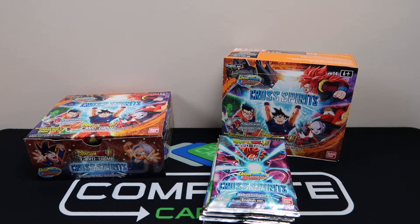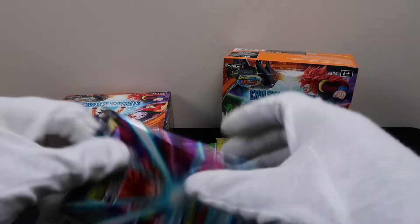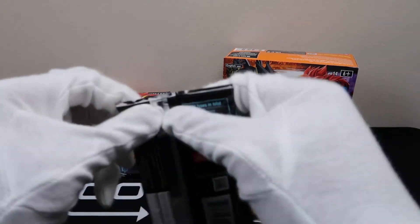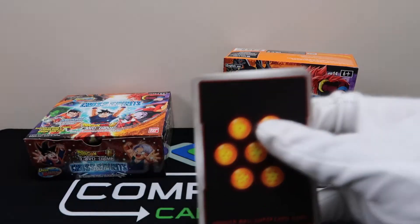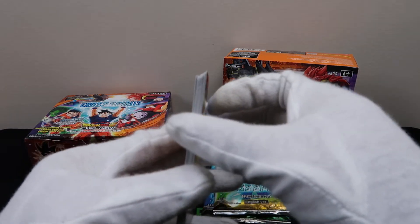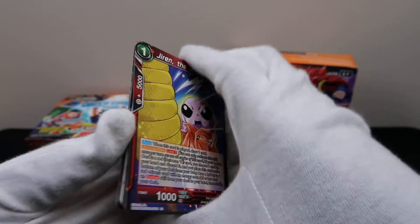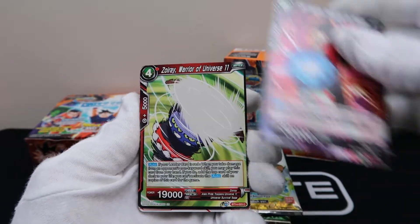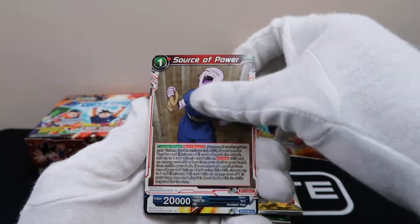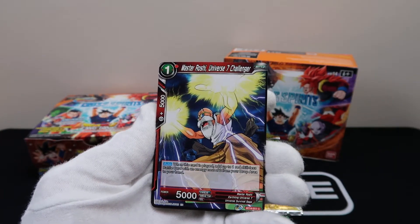Majin Buu. I don't think I've gotten first pack magic with these yet. It doesn't feel like it. It's kind of hard when there's already 12 cards coming in one pack — that is a lot of cards. They're slightly a little bit thicker than the regular card, which makes it pretty cool. Android 17, Pichita, Zoray, Jiren, Tapion, Saiyan Man — I've gotten a couple of Saiyans back to back.